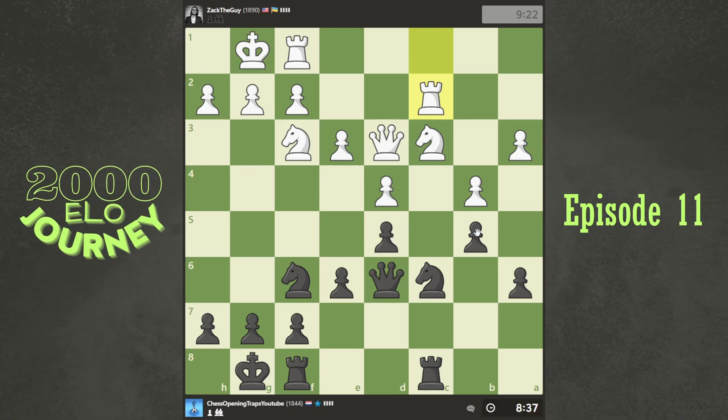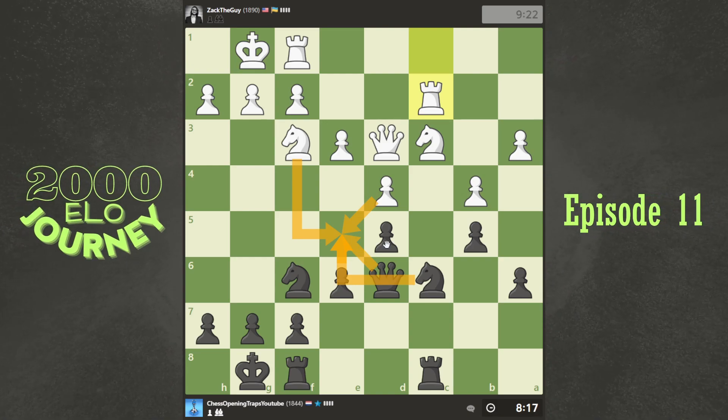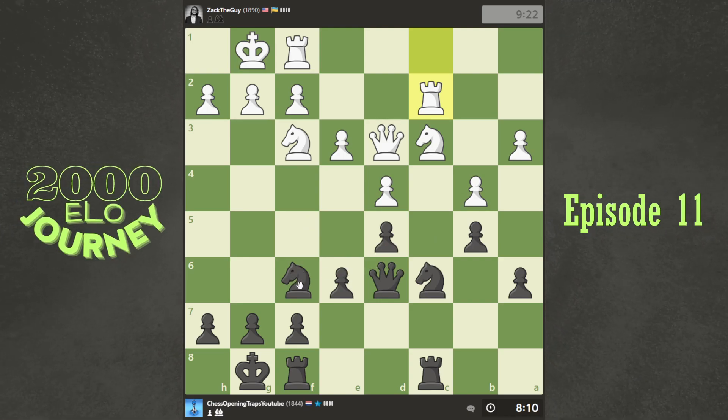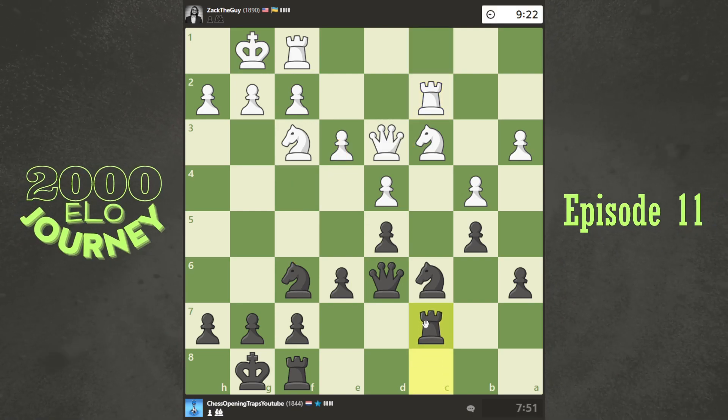He's gonna double up — I mean, I can as well. Should start looking if some things are possible here. Wait wait wait — is it any good? Nah, isolated pawn, I don't really like it. What else can I do? If I go in there he's gonna take. I guess I should just copy.